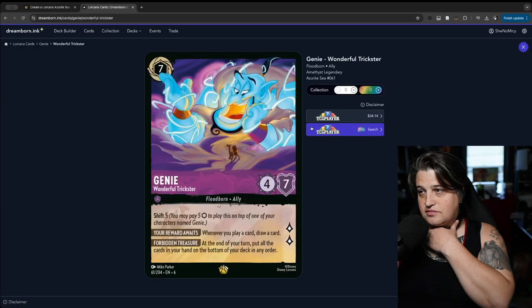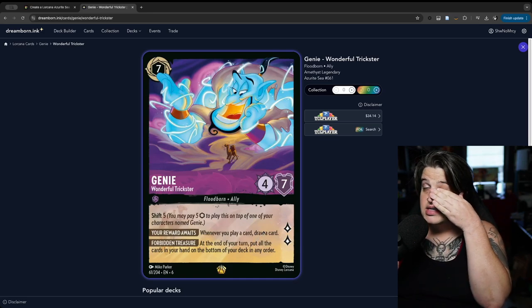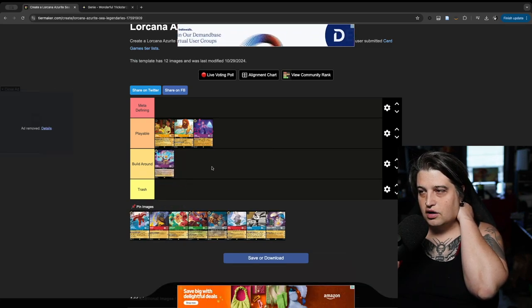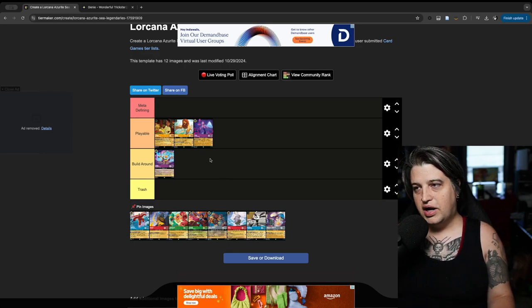Genie — I actually really like this card. It's a Shift 5, but it completely changes how the game is played, and you don't need to exert it to use its ability. It has four strength and seven willpower, so it's going to be difficult to remove. I'm not quite sure where it fits in the meta — I think you're going to have to build a deck specifically for this card. You won't just slot it into Ruby/Amethyst or Blurble, but I think you'll have to build something directly around it. It's really interesting and a card I'm excited to try to build with.